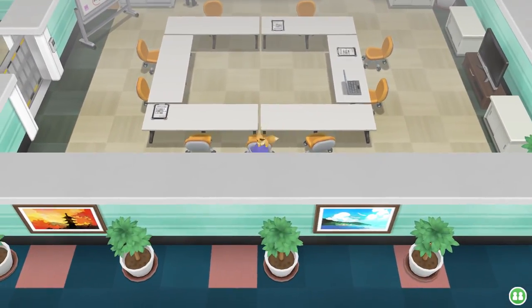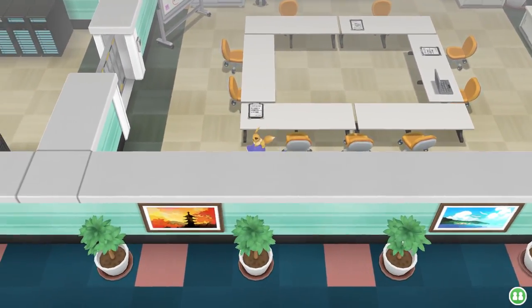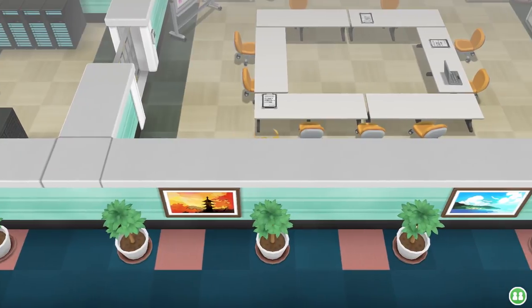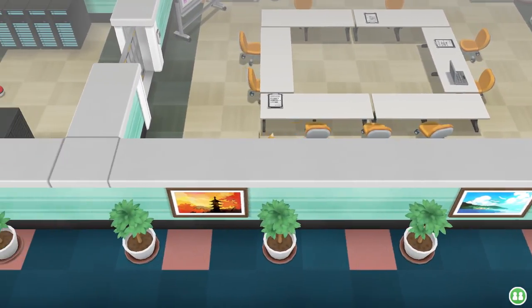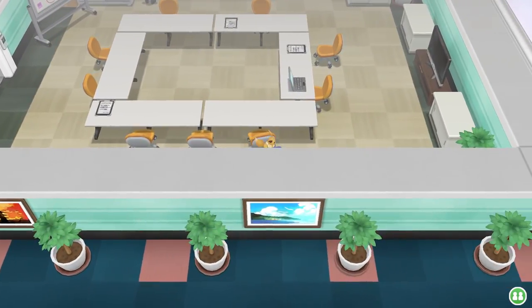You won't be able to move because a Team Rocket grunt is standing there and basically holding you hostage. I believe the Team Rocket grunt that traps you is a trainer, and when you're exploring that corner, they walk up to you and pin you in the corner to battle. Unfortunately, I couldn't record my own video of this glitch happening because I'm already past that point in the game, but here's a video of it happening in action.